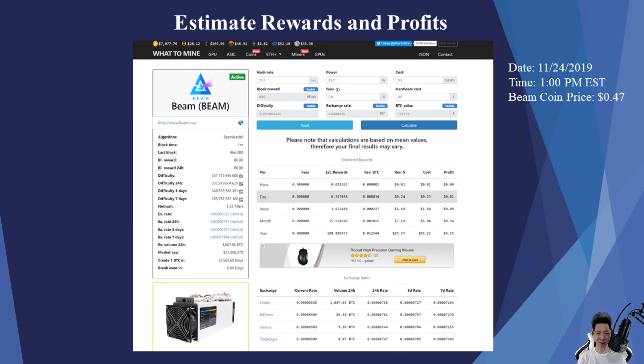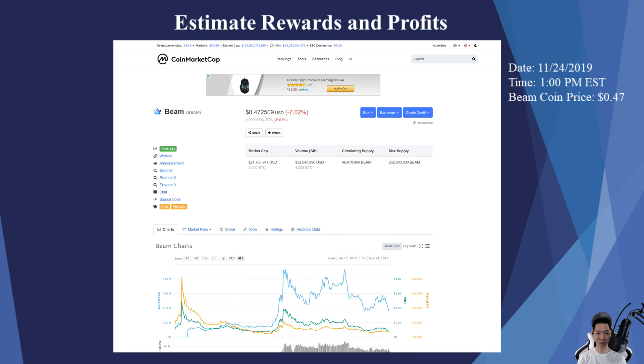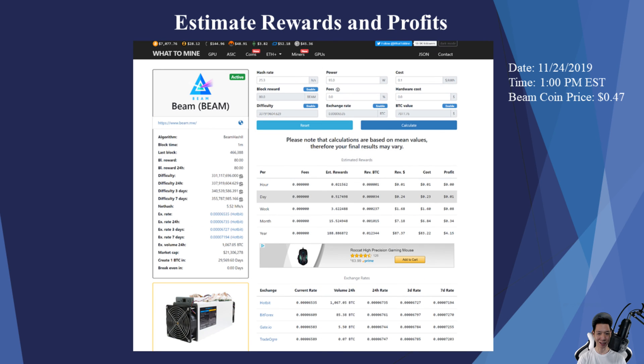Now let's check out the profits and how much Beamcoin I can mine on the GTX 1660 Super. Today is November 24th, 2019, and the price of Beamcoin is about 47 cents. Pulling up the calculator on WhatToMine, I put 25.3 as the hashrate, 95 as the power, and my electricity cost is about 10 cents per kilowatt hour, which is pretty much average in this area. According to this calculator, I should be mining about 0.52 Beamcoin a day, or about 15.52 Beamcoin a month on the GTX 1660 Super.